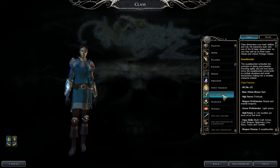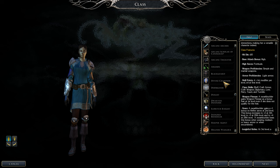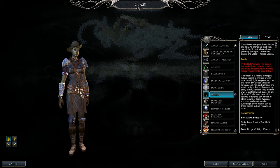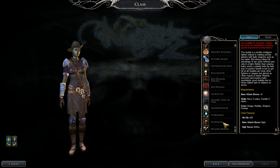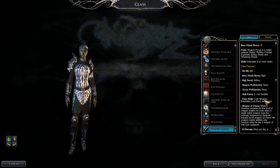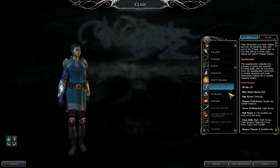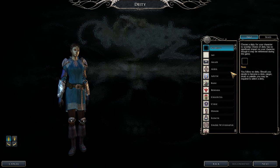Now for classes: swashbuckler up to level 7, where you'll need the feats mobility, dodge, and weapon finesse. Duelist requires five points in parry — we'll get that. Tumble is the main skill focus. We'll do all ten duelist levels straight through. After getting the required feats and skills we'll take weapon master for seven levels — the best feat comes at level seven. After that we go back to swashbuckler to finish.